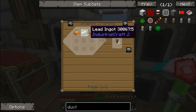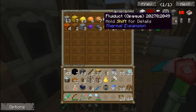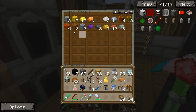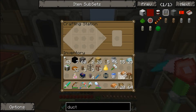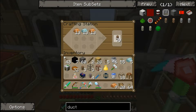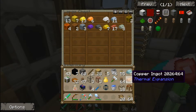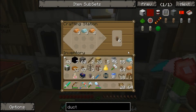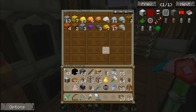We'll make opaque fluiducts — they're easy. We need lead and copper. We'll need to make copper out of blocks. We're going to need loads of them, so let's just go ahead and make a ton. Let's make a few more — good idea if you ask me. Let's put those away. I think I want to smelt up some copper now.